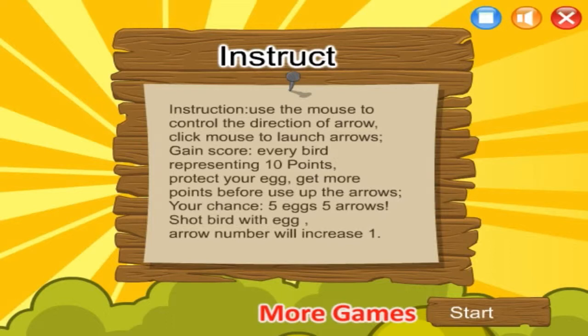Instructions: use the mouse to control the direction of the arrow, click mouse to launch arrows, gain score. Every bird represents 10 eggs — protect your egg, get more points before using up the arrows. Your chance: 5x5 arrows, shoot for an egg, arrow number will increase by 1. I have no idea, but I think that's the rough gist of it.